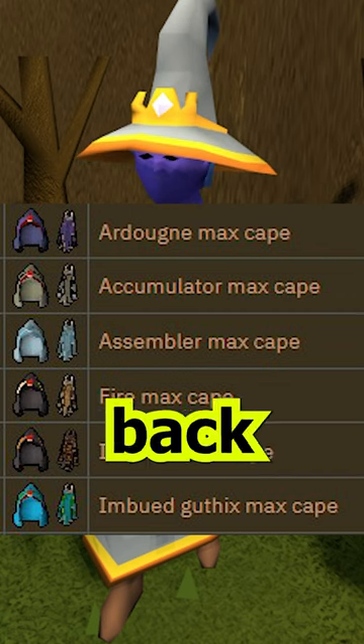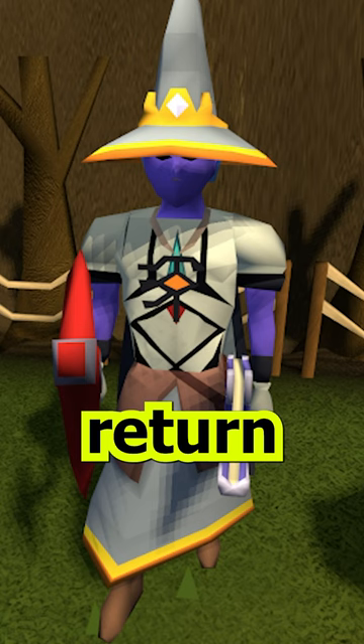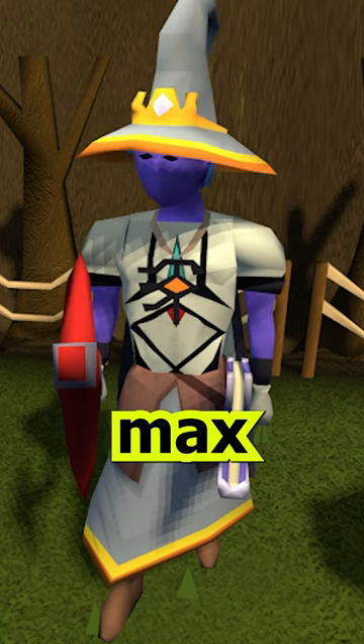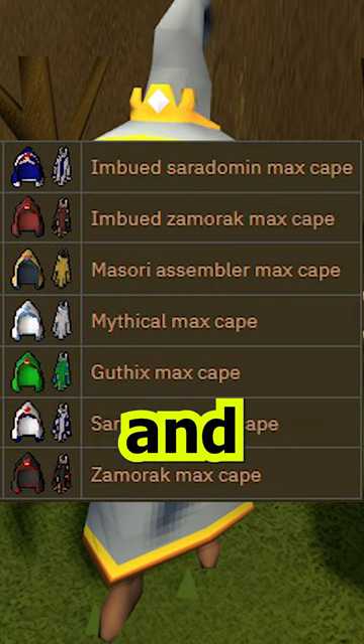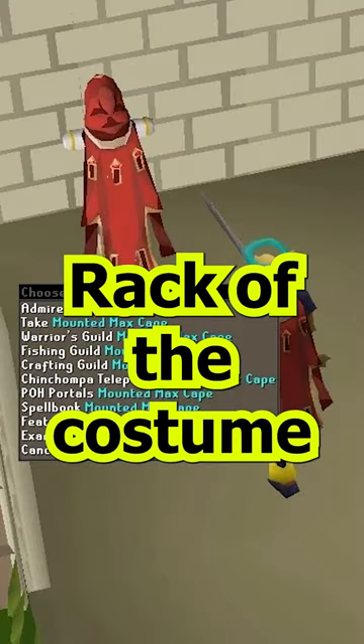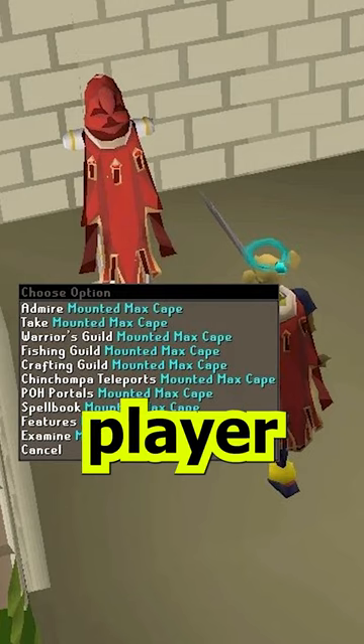Please note that selling back a Max Cape variant will only return the Max Cape and Hood. Excess Max Capes can be sold back to Mac for 1.8 million coins, and the item can be stored in the cape rack of the costume room of your player-owned house.